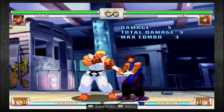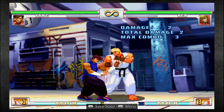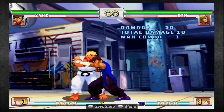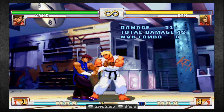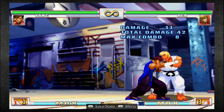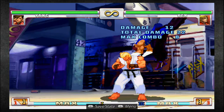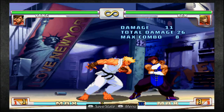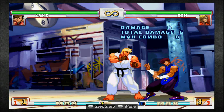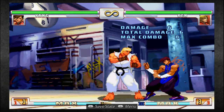Yang's command grab is half circle back and kick. That's what you want to apply after you've got them so scared of your buttons that they start blocking — you apply the command grab. Things that can come out after the command grab: with super one, you can just go straight into super. You're going to do the command grab and buffer the super during that motion. You can also go straight into your Wreckers, or do crouch medium kick into Wreckers. You could even try to reset them into another command grab. A very useful move and definitely something you want to start applying more as you go along.